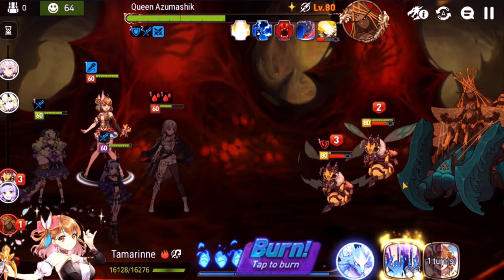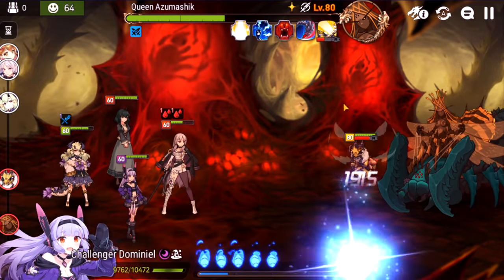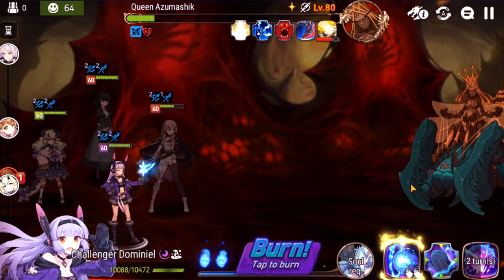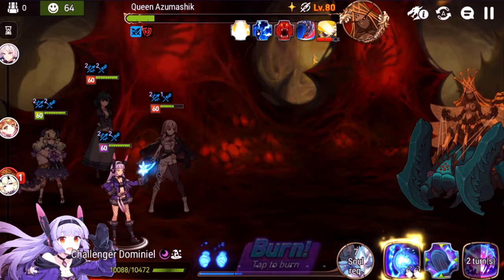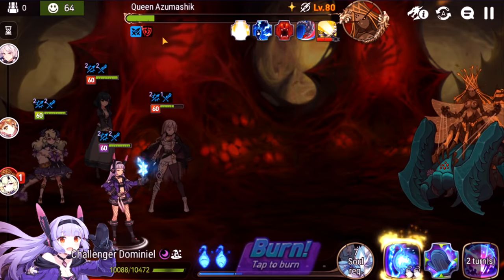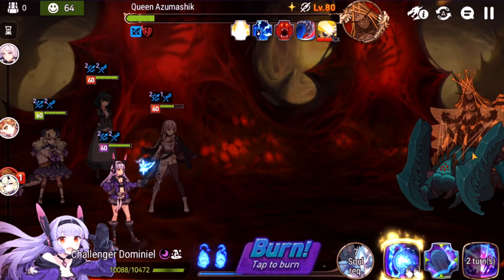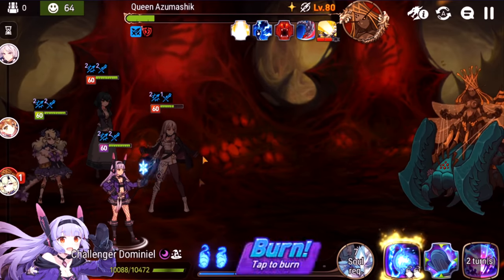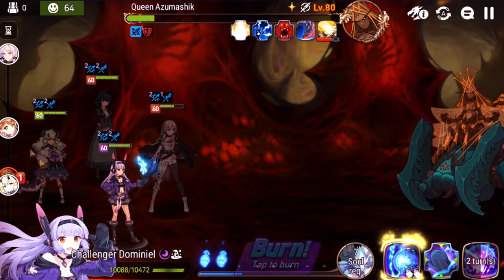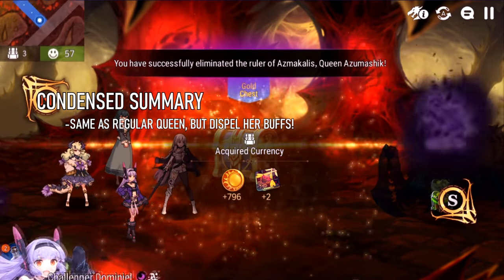At this point it's basically tank and spank time — it just comes down to do you have enough damage and healing to survive. Queen Azumashic is going to die. The quick summary is she's exactly the same as the normal raid version with the exception of the stacking buffs. You need to constantly remove that increased attack and increased defense buff or she's going to start getting extra attacks and spreading that attack buff to her teammates, and the fight gets really hard. Make sure you have a bare minimum of one, if not two dispellers — Falconer, Clurry, Iseria are all really good options. Don't worry too much about effectiveness because she doesn't have that much effect resist. And blam — Hell Queen is down! That is the final Hell Raid boss.